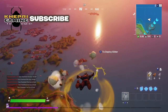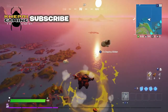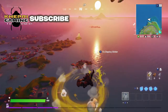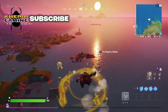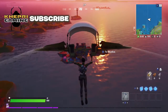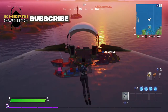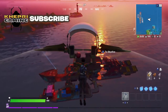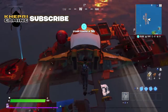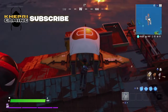Hi everybody and welcome back to Kepri Gaming with me Matt. For the past few days I've been playing Fortnite and what I think I've found is the best place to land when you're playing a solo battle royale in Season 3 — it's this boat, which I think is called the Yacht. It's on the map every single time, and you can get purple or gold weapons right from the start.